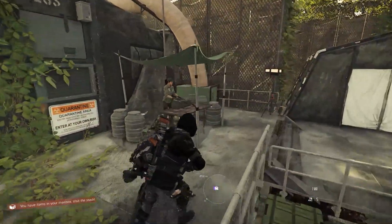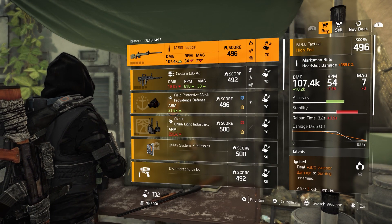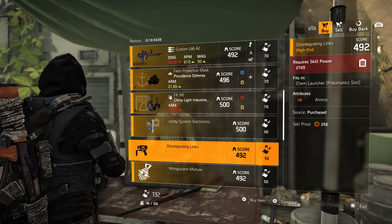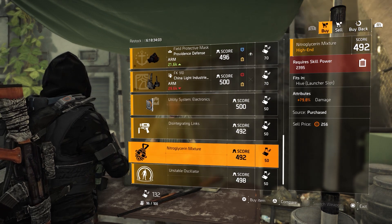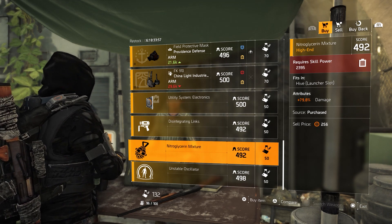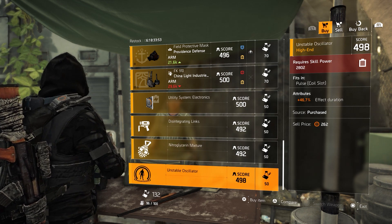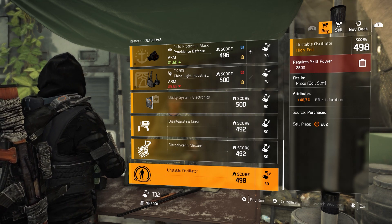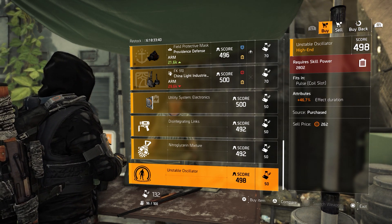And of course DZ East is our last one. She will sell us, in my opinion, three mods. The first mod is 6 ammo capacity for the chem launcher, requiring 2769 skill power. After that, the hive mod gives 79.8% damage and requires 2395 skill power. And the last one for the pulse gives an extra 46.7% effect duration, requiring 2802 skill power. That's it for all the DZ vendors.